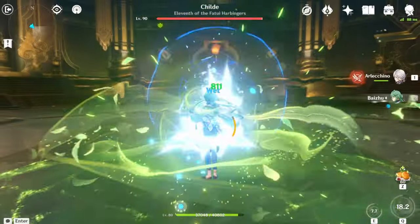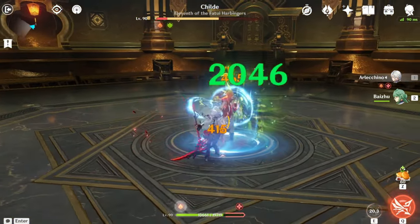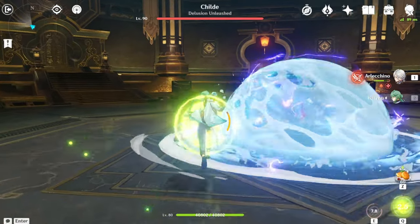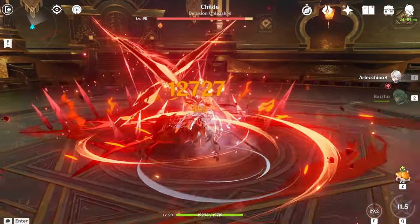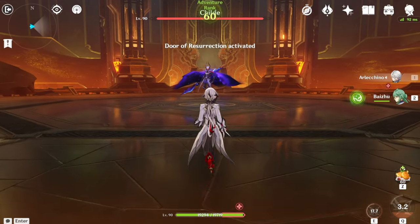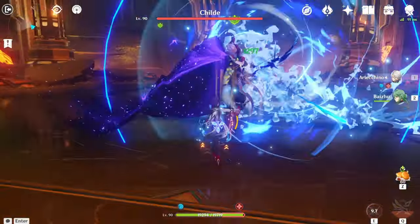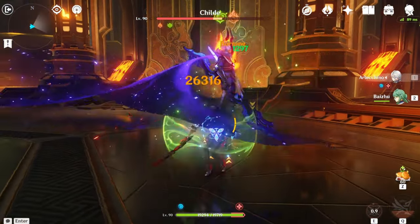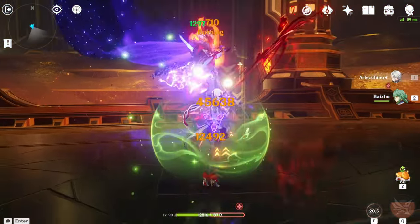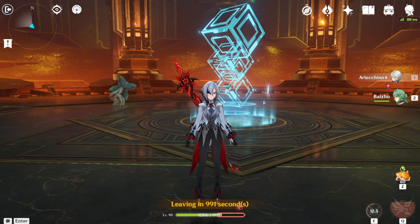Let's just get our main Dendro application working. Now let's do some pretty good Burning damage. Kablam — pretty good. Let's use burst here to reset the elemental application. There's Childe's first phase done — pretty easy. Baiju is pretty good at Dendro application even if he is the only Dendro applicator in the team, because his E and Q have a lot of active frames where they're able to put out a hitbox. Look at how long that lasts. Baiju is pretty good as a Dendro applicator even with just one character.